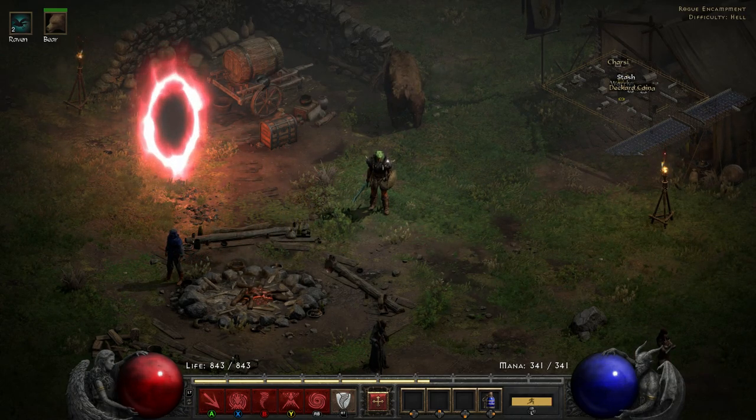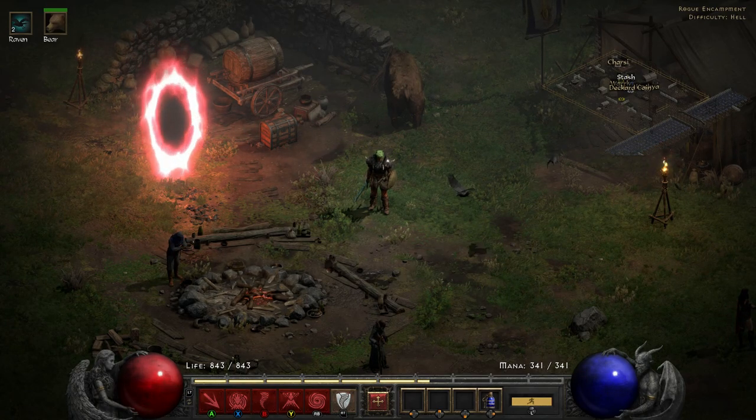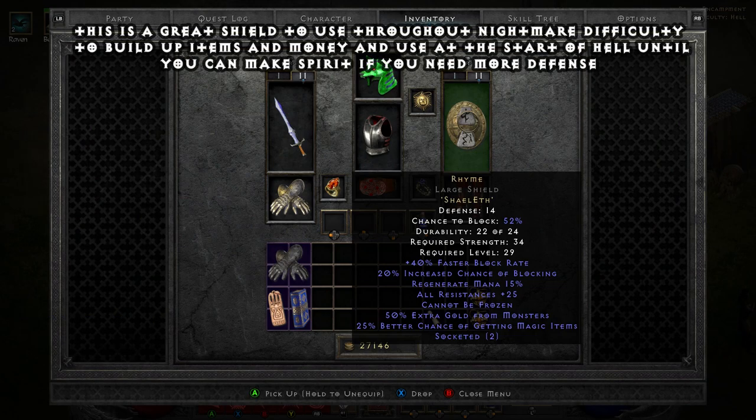For today I'm here to show you a really nice runeword — one that I would say, probably when you've just jumped into nightmare, you should be farming these runes and you can quite easily make this. The runeword is none other than Rhyme. We're going to be chucking this on a shield — you need any two socket shield, a grey text shield with two sockets, and you can create this.